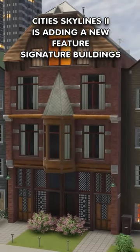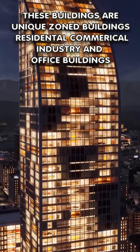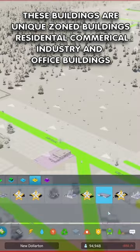Cities Skylines 2 is adding a new feature: Signature Buildings. These buildings are unique zoned buildings — residential, commercial, industry, and office buildings.